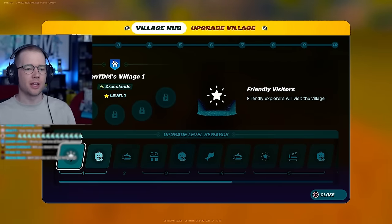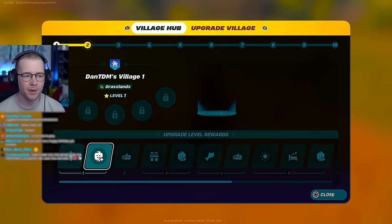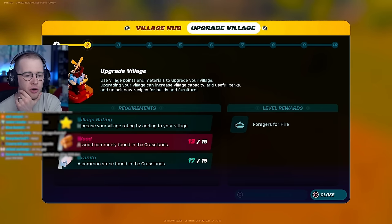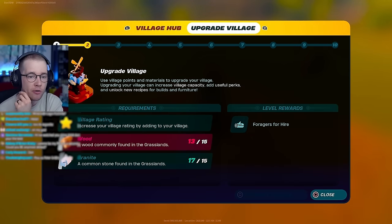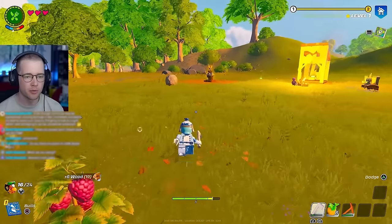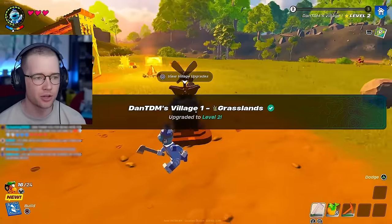For any visitors, friendly explorers will visit the village. You need to upgrade the village rating by adding to your village - you need wood and granite, and then you get foragers who will help you mine wood. Upgrade village - yes! So now, the more we upgrade, the more little Lego Fortnite people will come and help us and join our village.